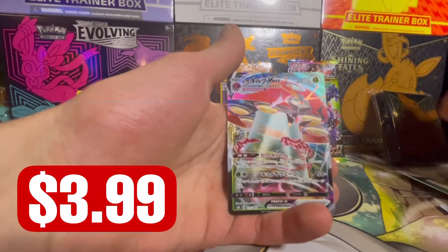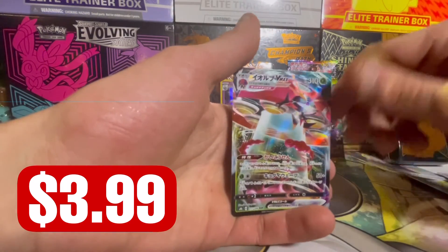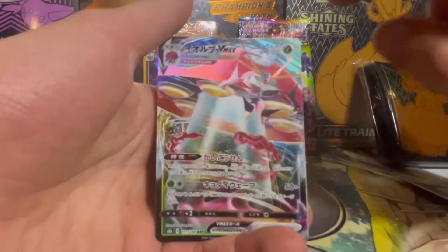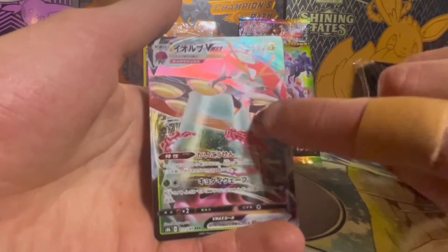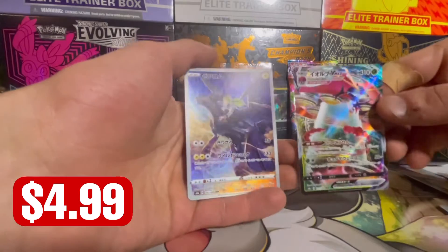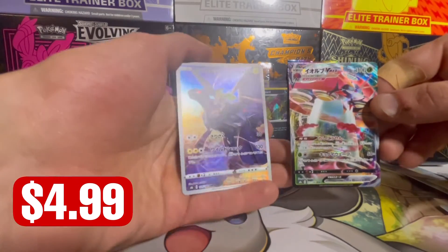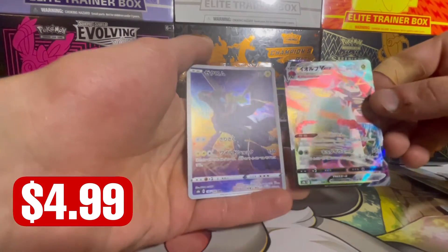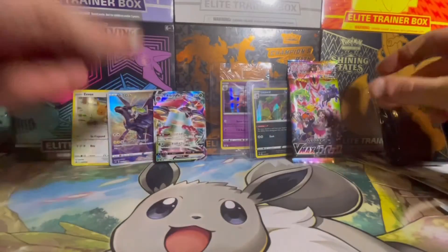Urshifu — oh, trainer! We actually got a hit from the Japanese pack — I believe this is Orbeetle VMAX. That is sweet, and there's actually lots of texture on this card. The Japanese always go out of their way. Double hit, trainers, on the Japanese pack — are you kidding me?! That is a Trainer Gallery card, 195 out of 184, so that is actually in the secret rares. Wow, honestly trainers, we might have to start opening more Japanese products!